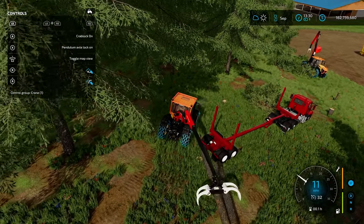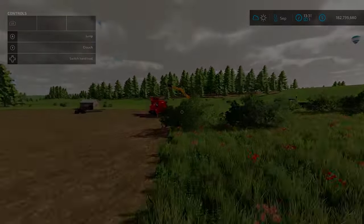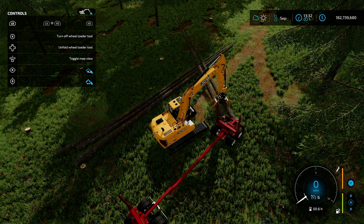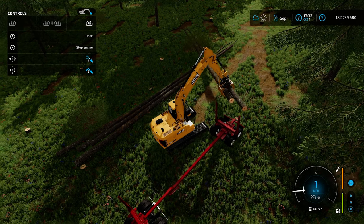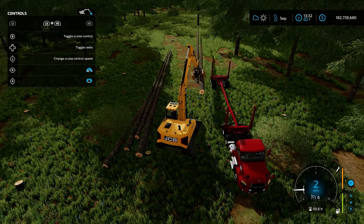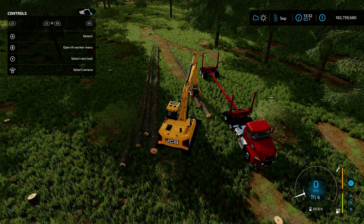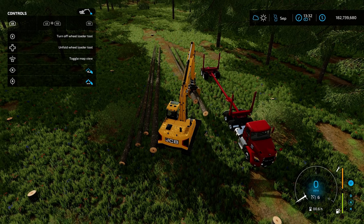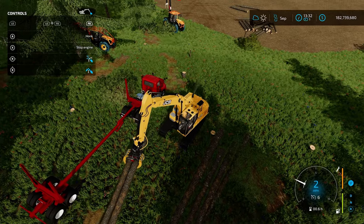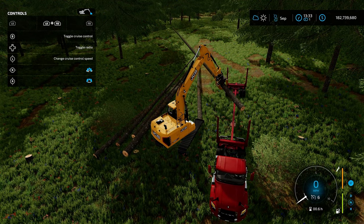We're going to scratch using the skitter for this because that's not exactly what it was meant to do — those logs are just a little too large. We'll come back and grab our JCB excavator since it will definitely handle those no problem. We spin the jaw around a little bit, get lined up, snag both logs — but we do have to be careful with all that weight. We're having a little bit of trouble, so let's do one at a time to cut the weight in half. There we go — much easier to handle.